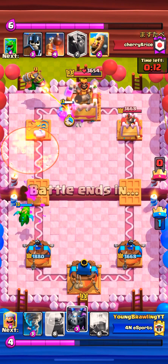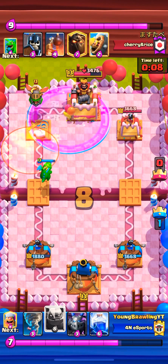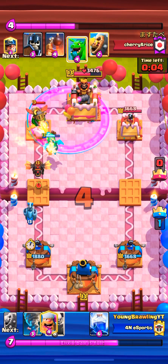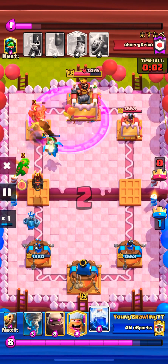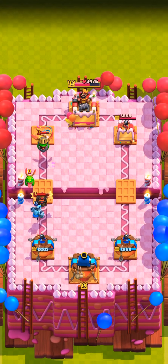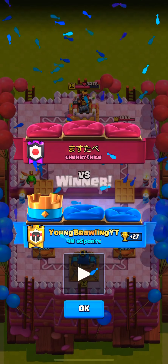I go with the barb barrel to cycle. For some reason the opponent did not respond to that, and that was a mistake — you cannot leave a lone lumberjack with full health. That's just not something you want to do unless you're trying to give up that tower completely.